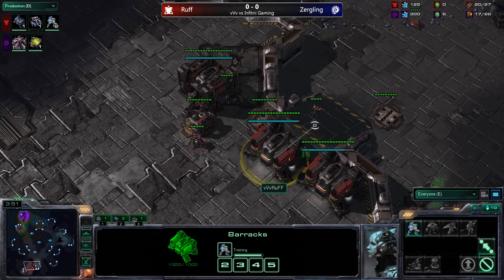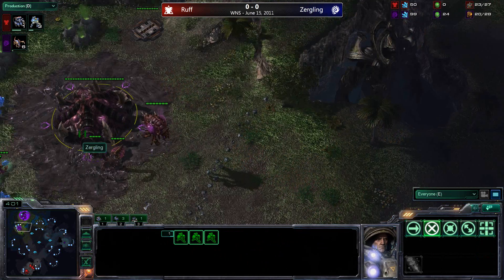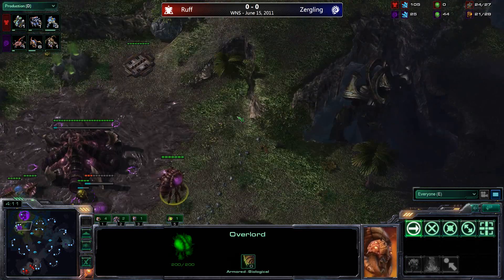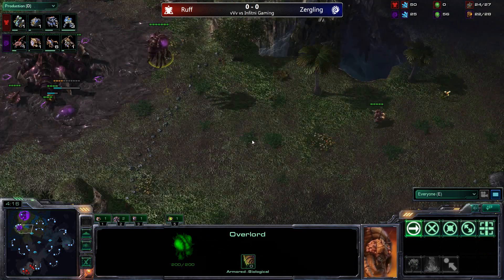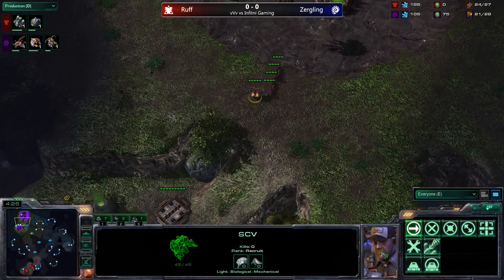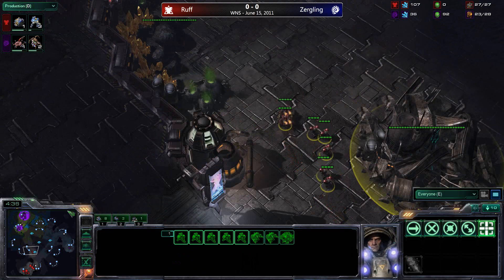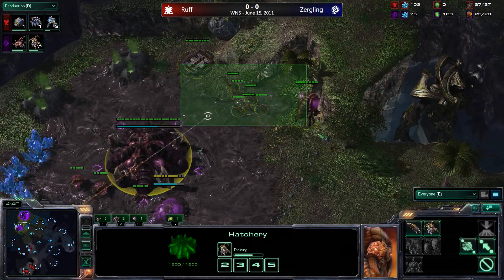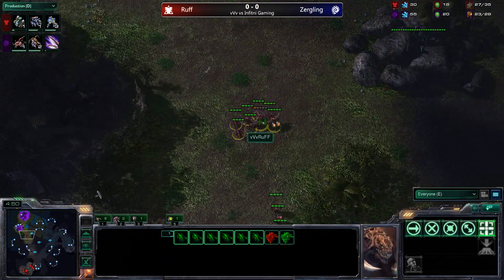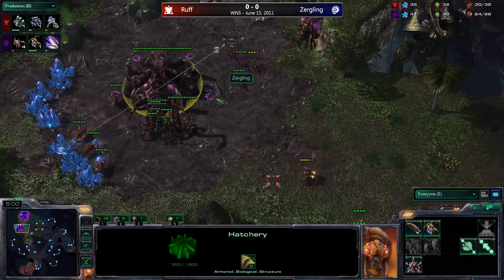Rough is delaying his economy and marine production slightly to get up that third barracks. With three marines out in just a moment, they'll essentially two-shot any Zergling. The hatchery is already up and a spine crawler is coming down at the natural ramp. An overlord is in position for sight — they should try hovering over the high edges so marines can't shoot it down. As an SCV comes in from Rough, four Zerglings in the center of the field are able to take down one of those SCVs.